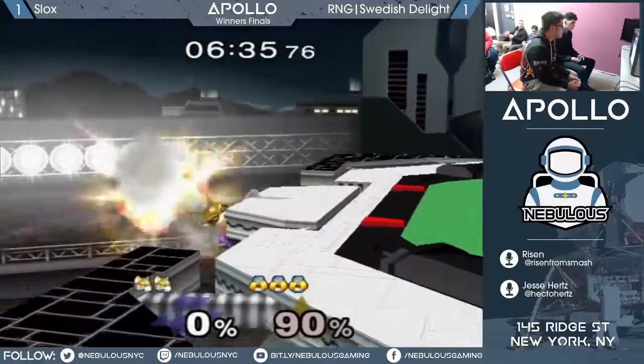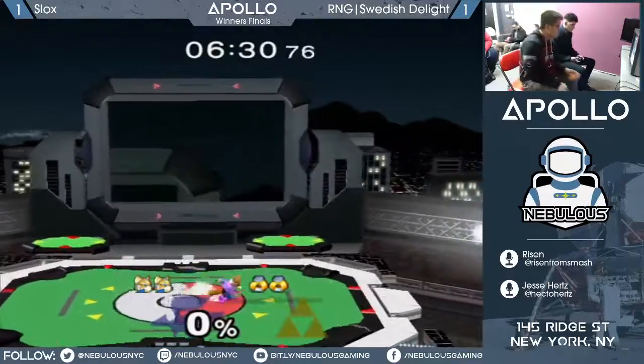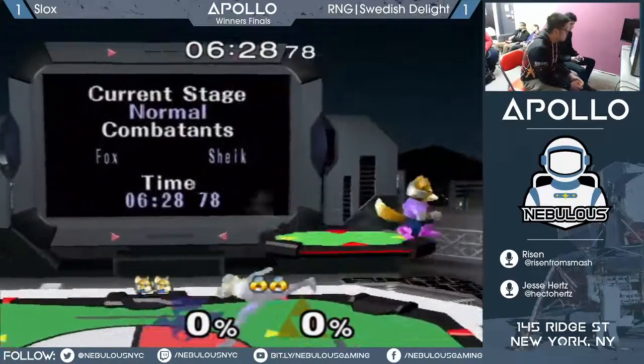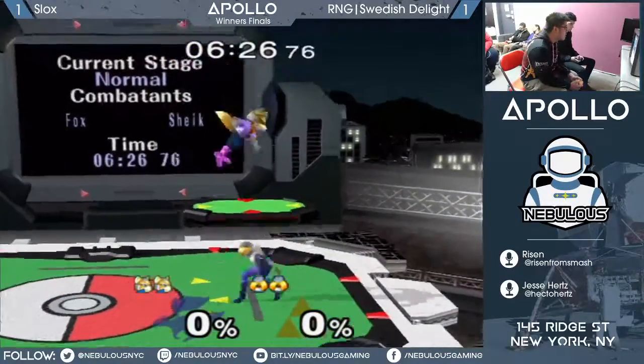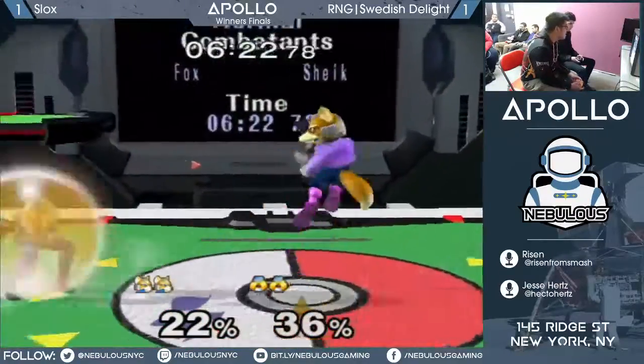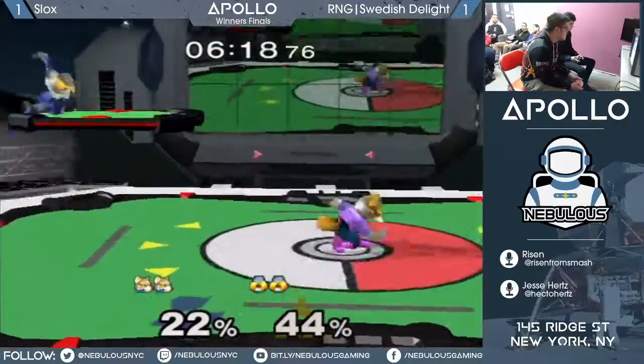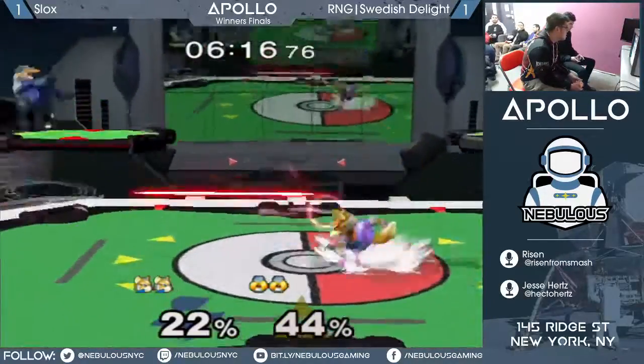The options are: if you can perfectly time a shine stall, maybe you can side-B and slip in. In comparison to DJ, Slox is going to hit that wave shine up-smash off the ledge every time. He's going to hit that wave shine up-smash off the B-ending ledge. Other Foxes that come here — they know the loop, they know about the loop.